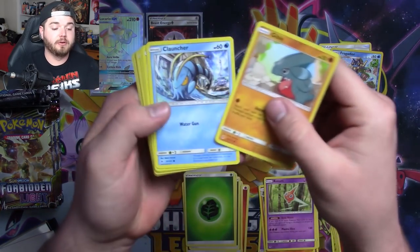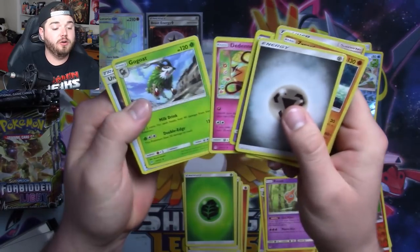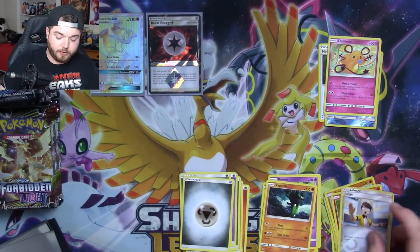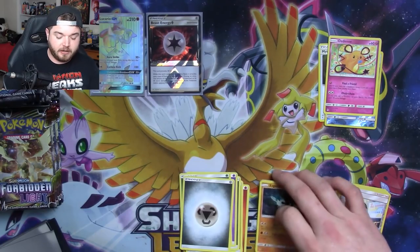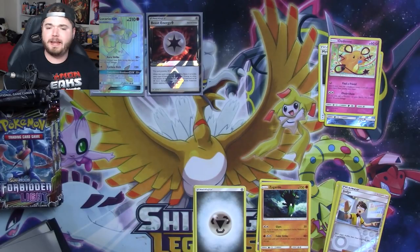We've got another green card. Judge, Zygarde. We've got a Fat Cheek de Dene — yay! That makes the pack worth keeping. Judge, interestingly enough, might become a played card more frequently soon. I'll be curious to see if people play that card.